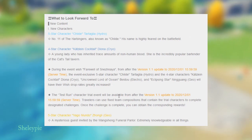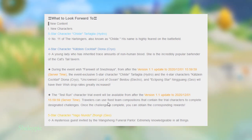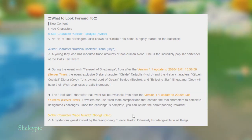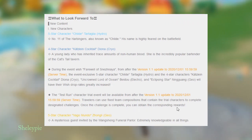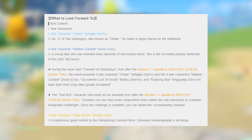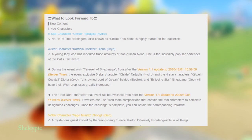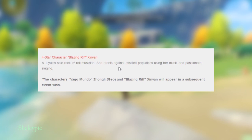The Testing Reactor trial will be available after the version 1.1 update. The trial uses a fixed team composition to let you try the trial character and complete the destiny challenge. Once complete, you can obtain rewards. New five-star character Hu Tao, a mysterious guest invited by Wangsheng Funeral Parlor, extremely notable in all things. And four-star character Xinyan, a rock and roll musician who rebels against falsified prejudice using her music and passionate singing.